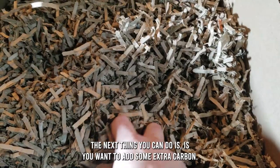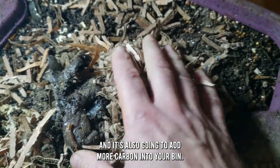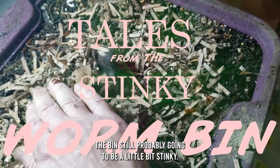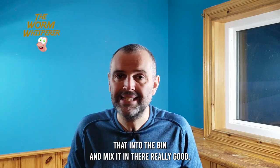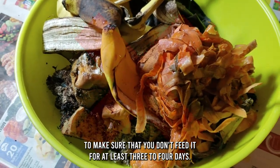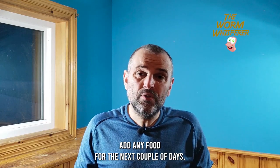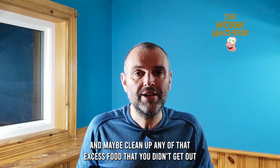What are the quick fixes if your worms are being overfed? First, move the old and excess food out of the bin quickly and remove it. Next, add some extra carbon — like leaves or cardboard — which will aerate your bin, add carbon, help dry up extra moisture from all that food, and cut down the smell. Lastly, if you've overfed your bin, don't feed it for at least three to four days. They can eat the cardboard you just added, and this gives the worms time to adjust and clean up any excess food.